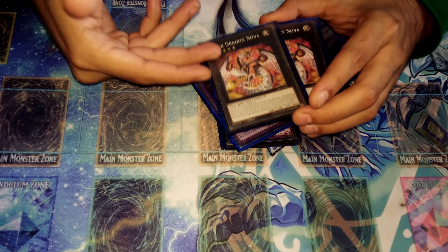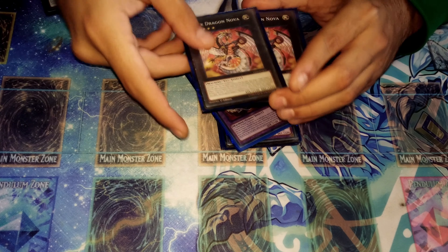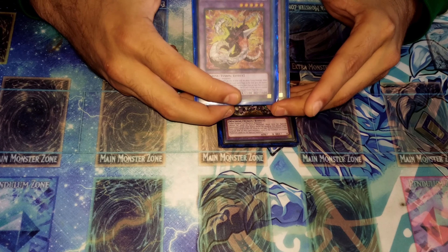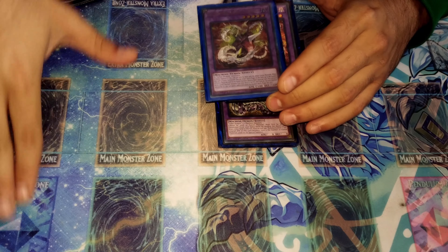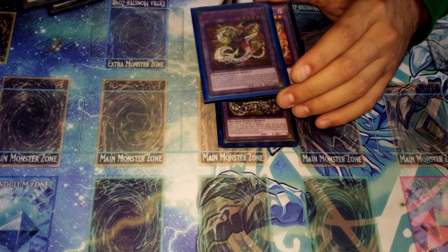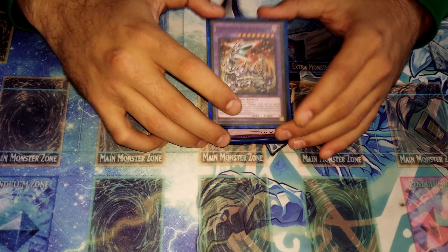Cyber Dragon Nova is your climb — you use it to attach material, special summon a Cyber Dragon, and then overlay Cyber Dragon Infinity on top to get maximum materials and negations. Next is Chimera Fleet Rampage Dragon, which enables some OTK plays. Once per turn, you can send two LIGHT Machine monsters to the graveyard, and depending on the quantity sent, it can attack multiple times and destroy cards on the field based on the fusion materials used.